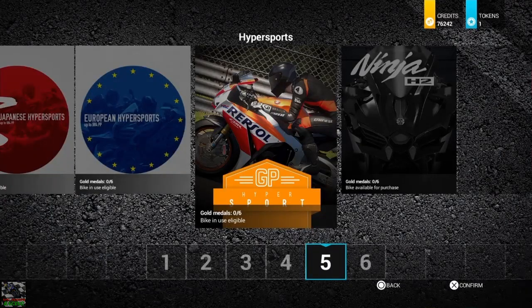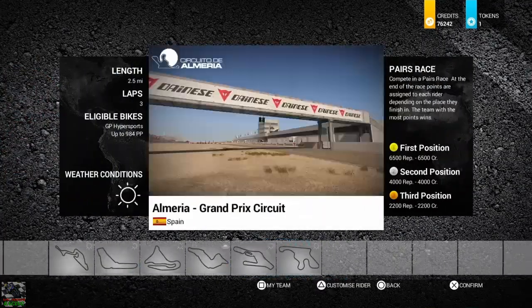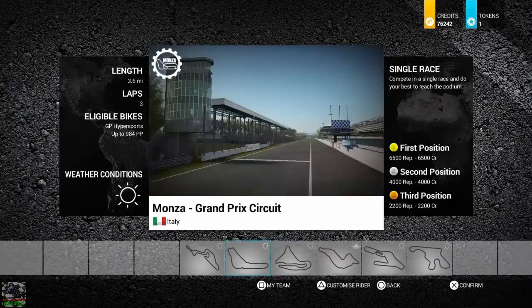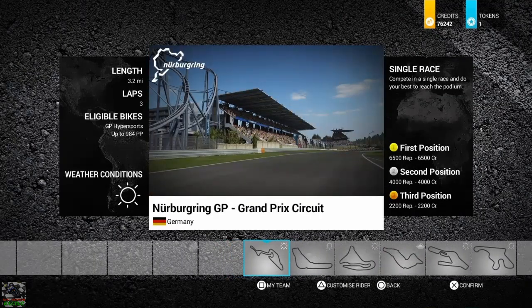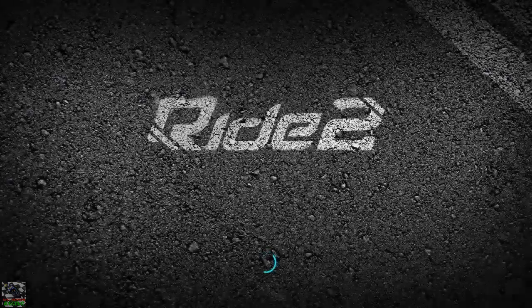The tour we're going to choose two races from is the GP Hypersport. There's quite a few circuits in this tour. The first one I want to do is Nürburgring GP — it's got some really challenging corners, so let's see if this Aprilia is as good as they say it is.